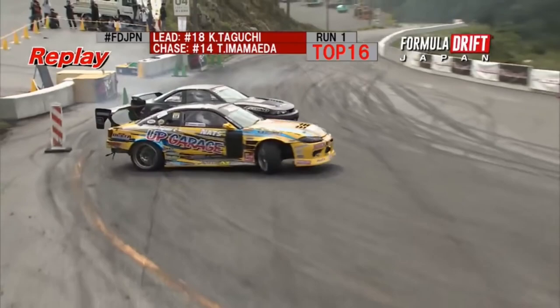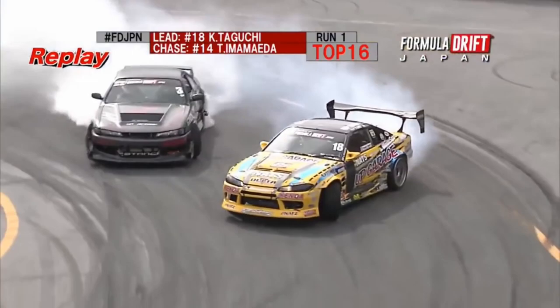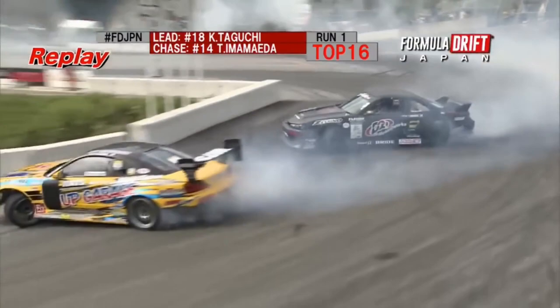You can see Taguchi gets a great jump here. Slow roll initiation. Fills that first outer zone. And this is where Imamayda tucks in right here — really gains proximity, but he is going to straighten up a little bit there through that first inside clip. Good transition back around by Taguchi. And again, another attack here in the chase position by Imamayda.